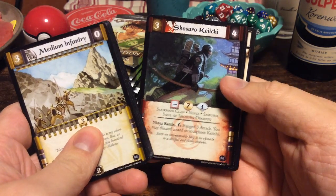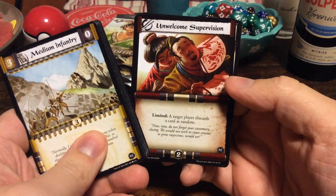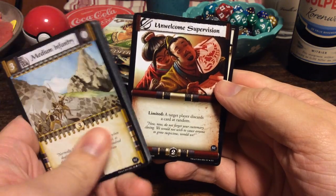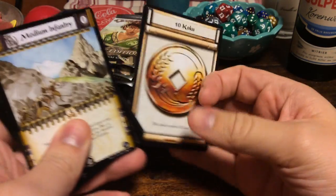I love Scorpion Clan. I used to play that alongside the Montes Clan. And as a rare, we have Unwelcome Supervision. Target player discards a card at random as a limited action. And we have Tenkoku. This card is worth Tenkoku.